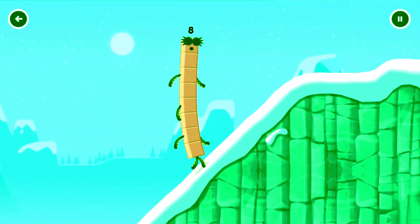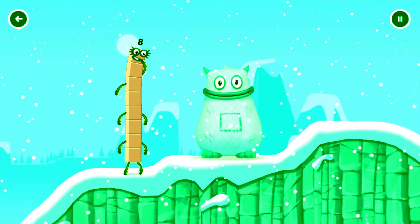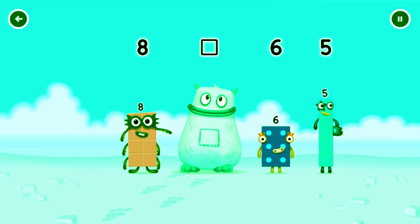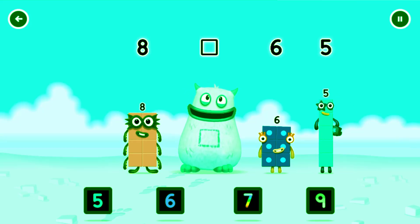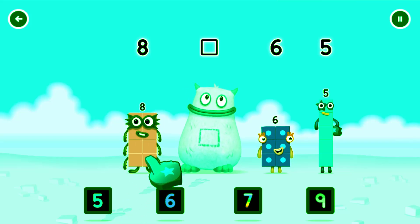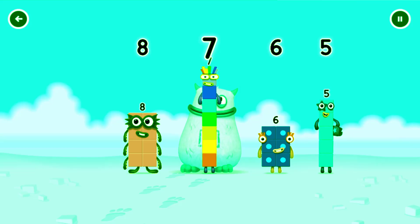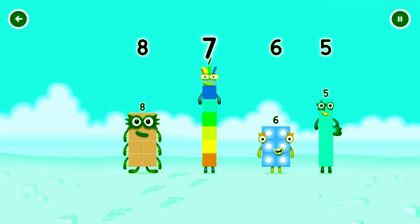Yum yum! There's someone in my tum! Yum yum! There's someone in my tum! Yum yum! Who's in my tum? Drag the missing number to the square gap above. Seven! Correct! Seven was in my tum! Yum yum! Well done! Eight, seven, seven, six, five!